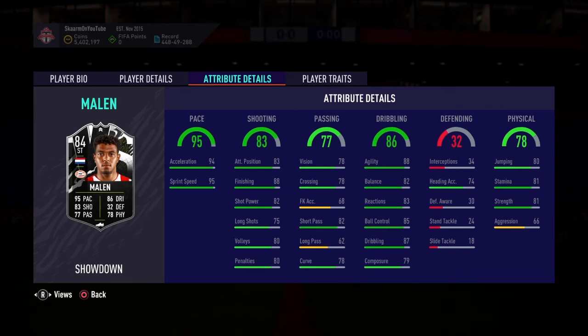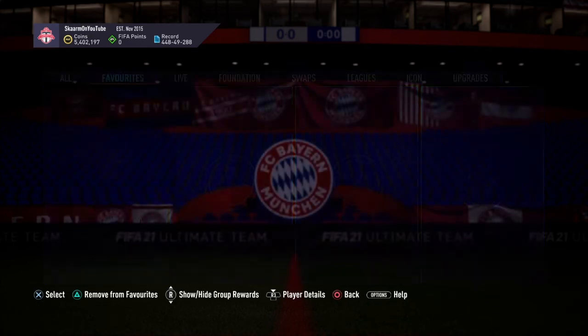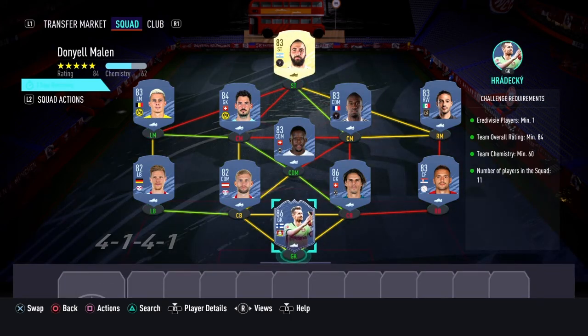Looking into physicality stats: 80 jumping, 81 stamina, 81 strength, and 66 aggression. Overall a decent card but not something I would honestly recommend even if he does get an upgrade. In my opinion all this guy could really do is bring pace off the bench. If you really want to start him in an Eredivisie squad because there are many links to him you could do that, but I would just recommend going with his UEL card at least.